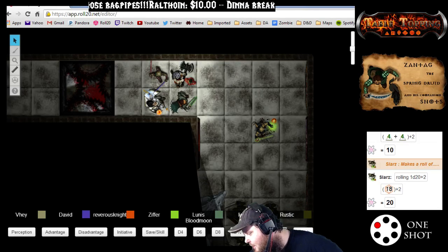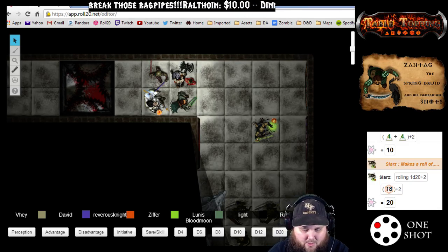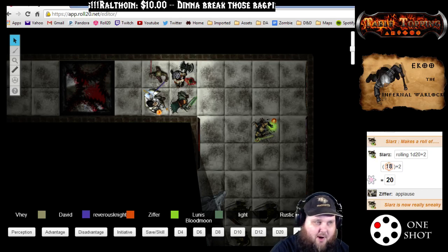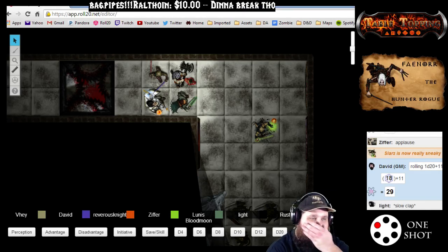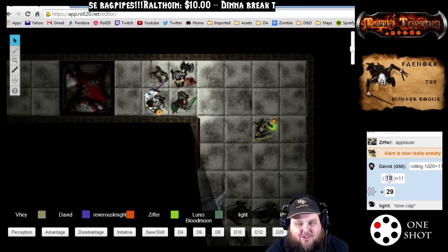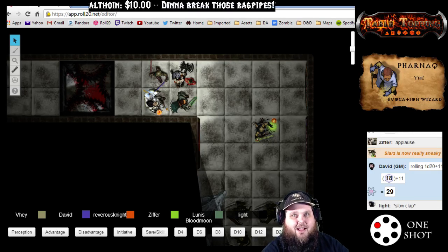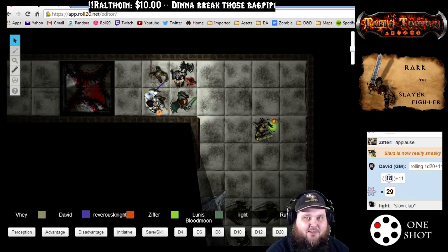I'm going to do the perception roll for the dragon. The dragon is plus 11 to perception, so we'll see. We're basically doing a contest to see if the dragon notices you compared to the kobolds. The dragon notices you. The kobolds don't recognize you, but you're kind of tiptoeing around the corner, and all of a sudden you hear the eyes open — like shingles — and the iris of the eye focuses in on you, like the eye on the tower in Lord of the Rings.